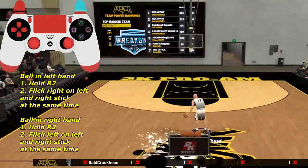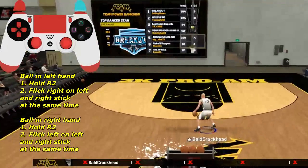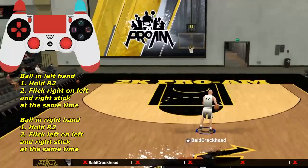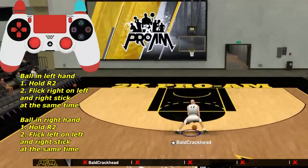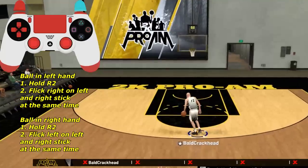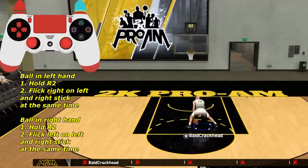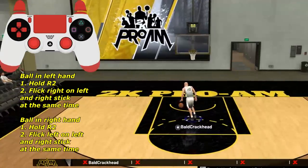The first thing we're gonna learn is momentum. Momentum is like the first move you should learn as a dribbler — it's gonna be the base of most of your combos, how you're gonna start them. More advanced players don't use momentum as much, but if you're just starting out, momentum is gonna be a big key for starting your combo.